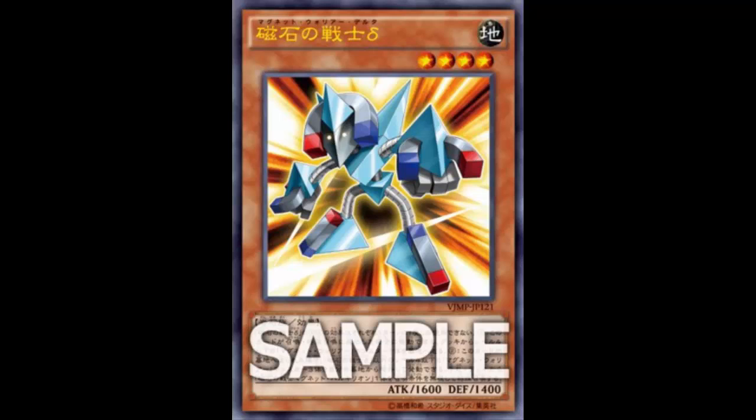This is the fourth robot, and this isn't the Electronic Warriors — this is the OG Magnet Warrior. He's Level 4 with an effect, and hopefully he can be of use to both Magnet Warriors and Electronic Warriors. He is a V-Jump promo, so it's going to be a while before he's usable. He's Earth, Rock, Effect, Level 4, 1600 ATK.